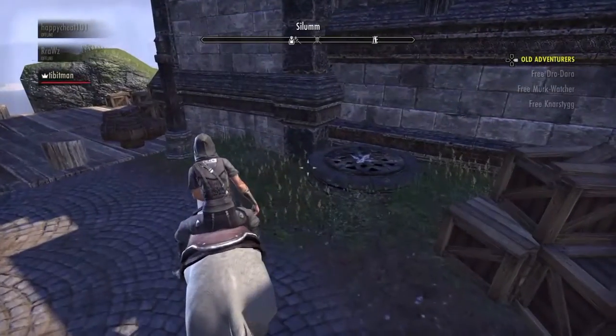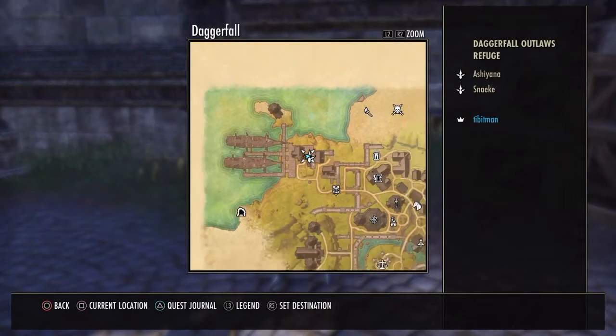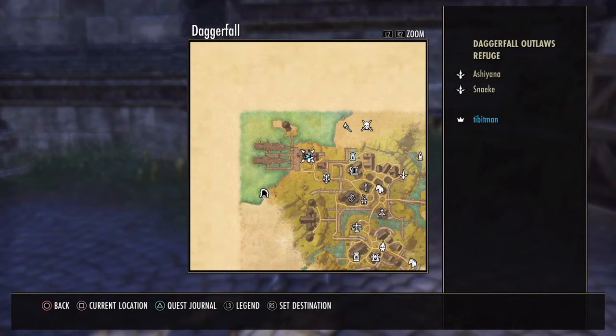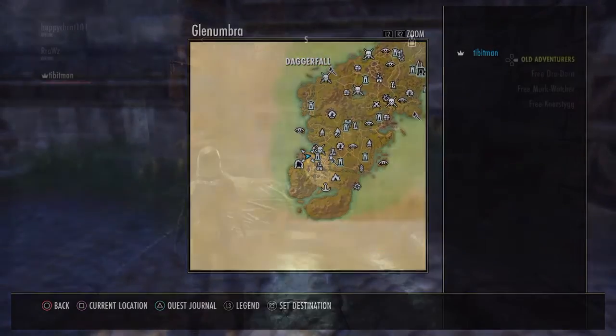To trade it, sell it, and stuff like that, you need to go to the Ledger Domain. You enter the Ledger Domain two ways — this is the one in Outgo full, and you go through the sewer entrance or the entrance on the other side.